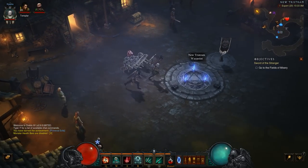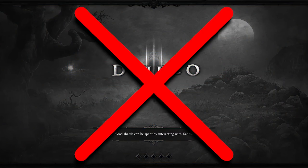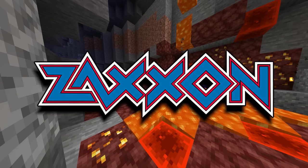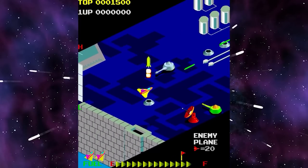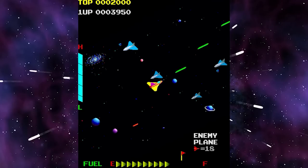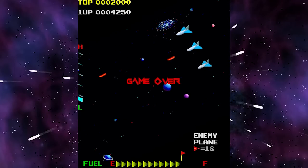Diablo may be one of the most well-known isometric games, but it is by no means the first, as I initially thought it was. In researching this design style, I encountered a game called Zaxxon, which was released by Sega back in 1982 and looked like this. Interestingly enough, this game was also the first example of objects casting shadows, which is pretty cool considering how old the tech is. I set out thinking I was going to be talking about Diablo all day, so I was pleasantly surprised to be so wrong.